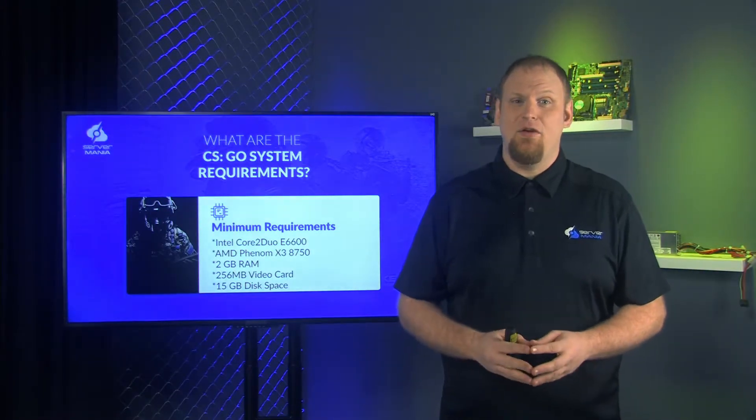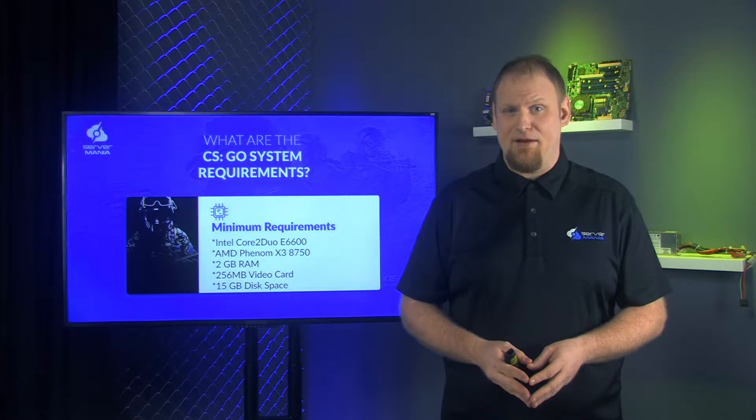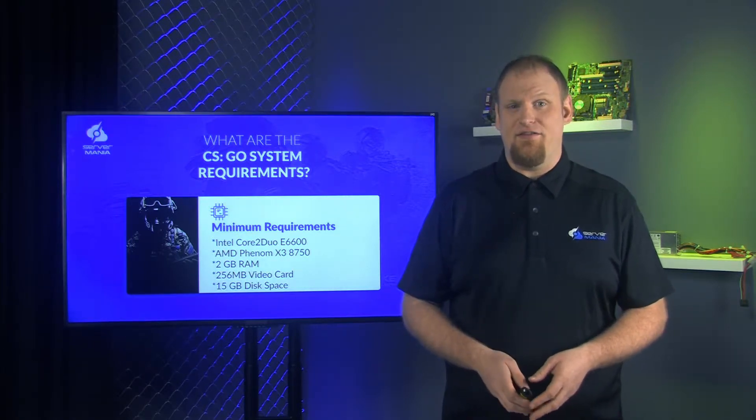The minimum system requirements to play CSGO are an Intel Core 2 Duo E6600 or an AMD Phenom X3-8750 processor or better, with 2GB of RAM and at least 256MB of video RAM. You'll need at least 15GB of available hard disk space.